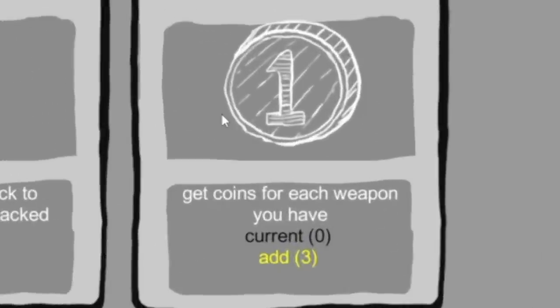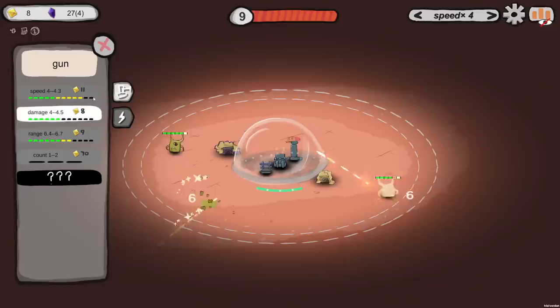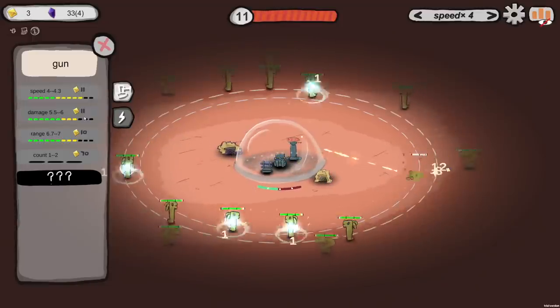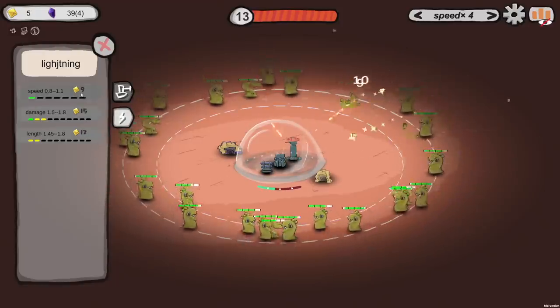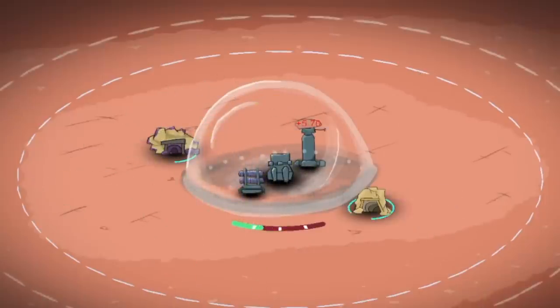I got another perk - get a coin for each weapon I have. That's enough to get speed up to four. It's like a magic eraser, just not a fast enough one. Just dump damage then - surprising how effective that is. Wave 13 - big old mess of enemies now. Did I overestimate my gun? No, I did not. He dealt with that pretty clearly.